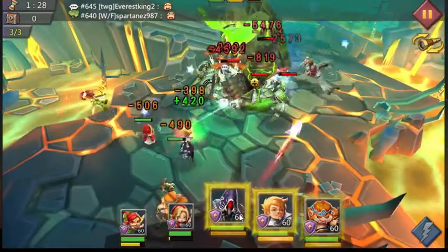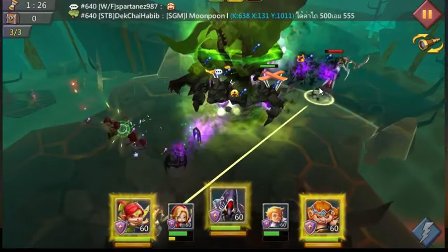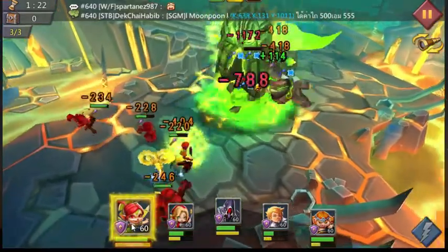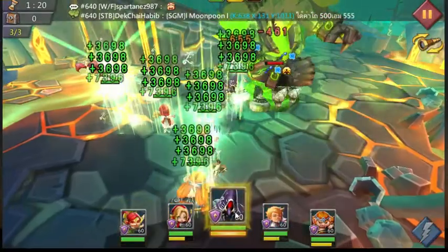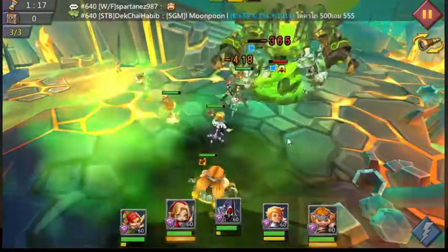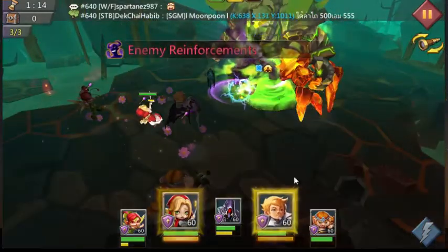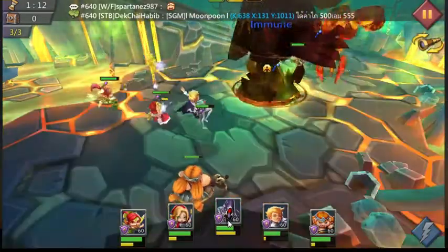I'll go ahead and try this. The boss will not freeze on anything — you cannot get him down with any of that. Make sure you use this one carefully because you need to save. I just wasted Tracker's hit, which I should have used on the Pirus to take him out.